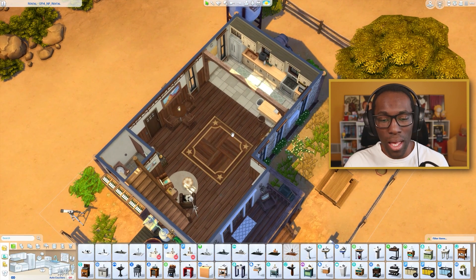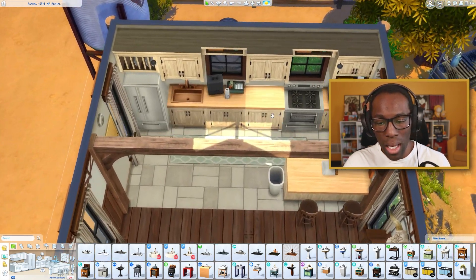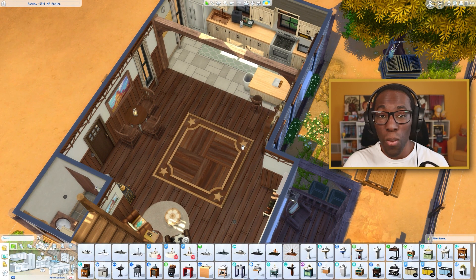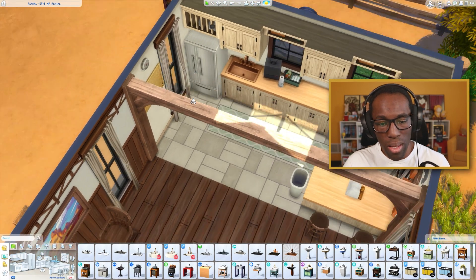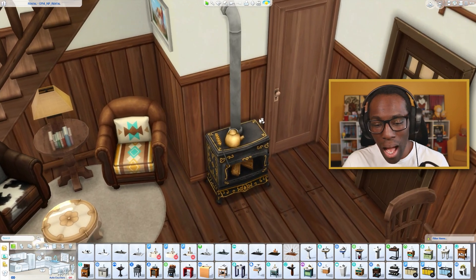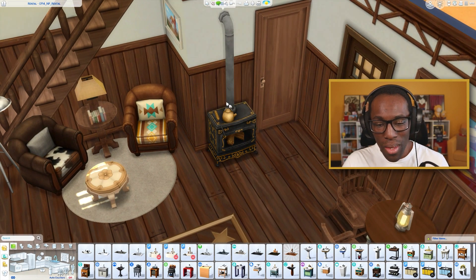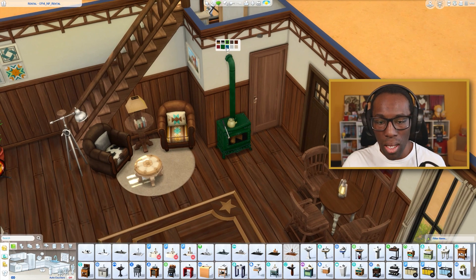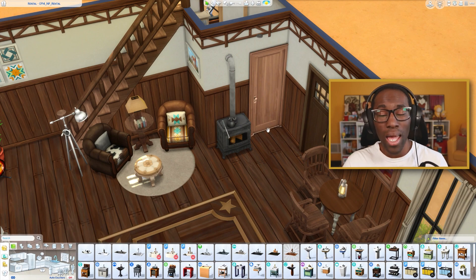For the inside, I wanted to keep it very open floor plan since it's a small 20 by 15 lot. I separated a little bit of the kitchen and kept it very small — a little stove, a little microwave. I added a TV because a full living room wouldn't fit, but your sims can still sit and watch it. There's a little fridge on the side, a small dining room table, and a little reading room slash living room area with the new fireplace.